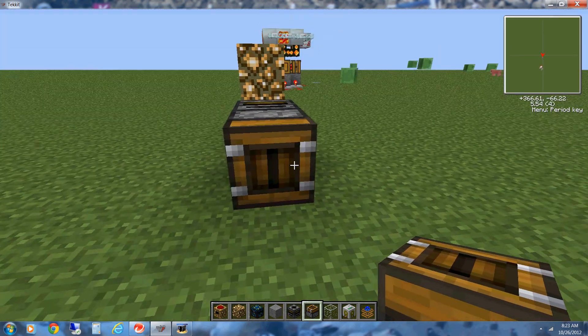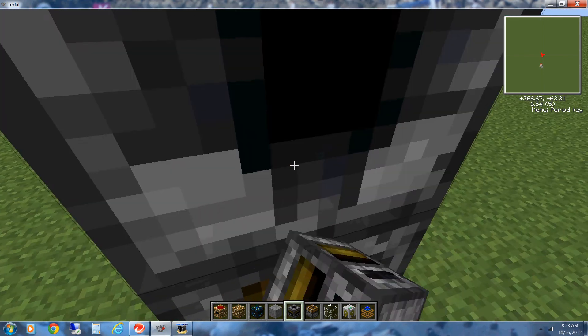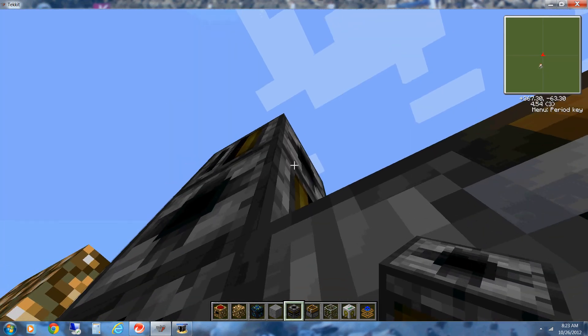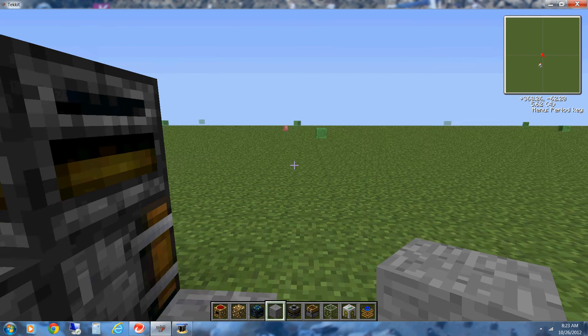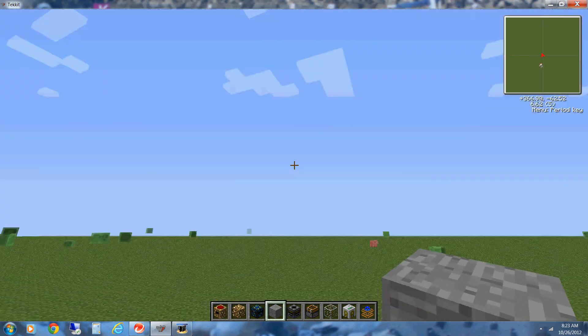A deployer. And then on top of the deployer, what we're going to do is put an RFilter. So there should be a filter facing this way, a deployer facing this way, and a filter facing up.